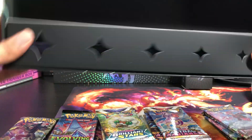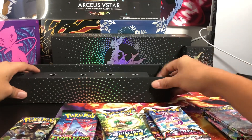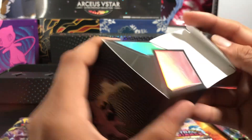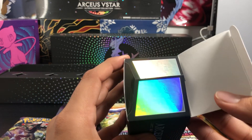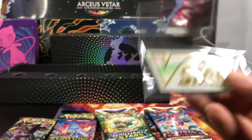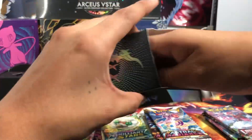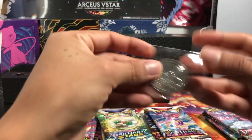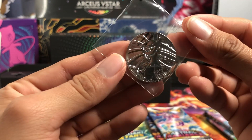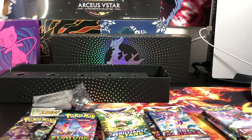You can see from the inside. Let's check in here — what is this? A whole 3D mirror. You will always find some type of Pokemon V-Star cards in here, along with some dice. Let's check out the metal coin.